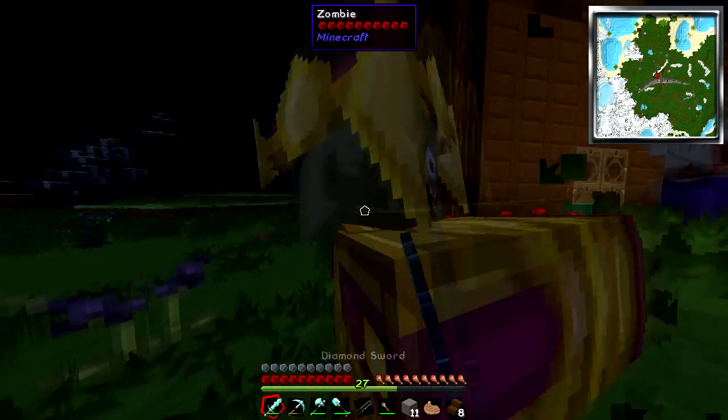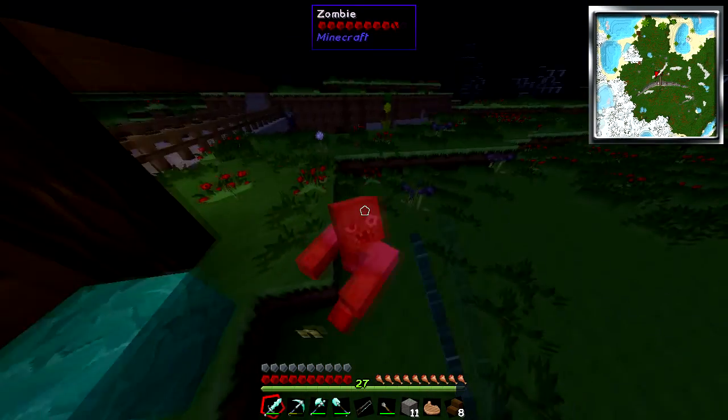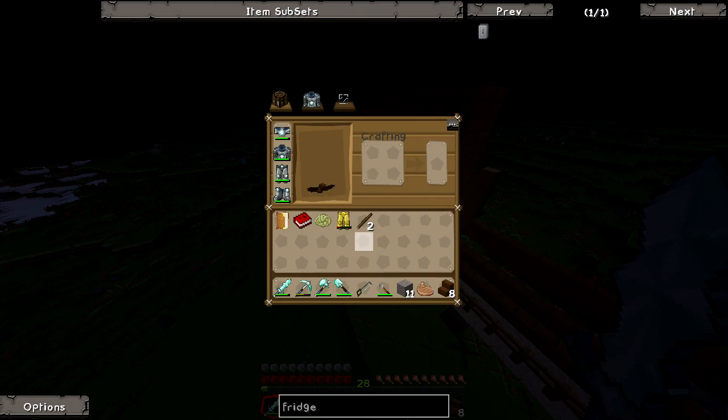And this guy wants to go - he wants to go. Did he drop anything? Oh yes, he dropped some armor, I'll take that. It's like completely worn out, but okay, that's fine. Is this diamond armor?